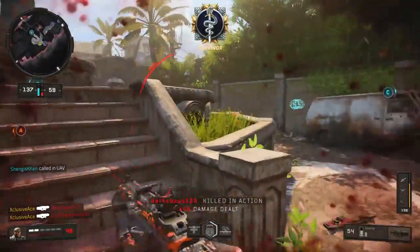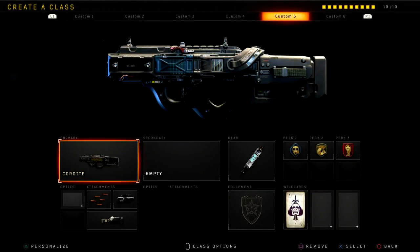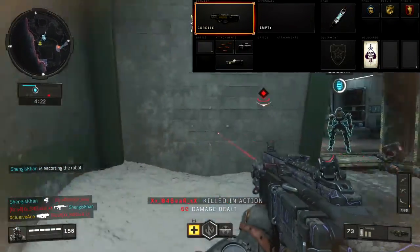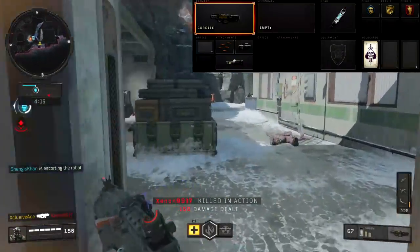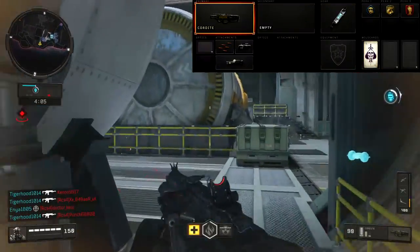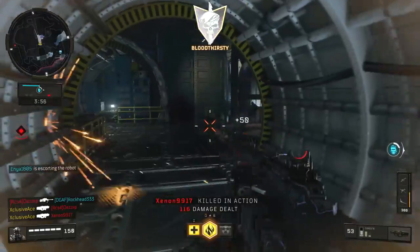Next up is a class with the operator mod. The operator mod is absolutely not necessary but definitely fun to use sometimes. This one uses Rapid Fire, Laser Sight, and the Belt Fed operator mod with no secondary. Gear is Stim Shot again for maximum aggression, equipment is Special Issue, Perk 1 is Tac Mask which helps a ton against specialist abilities, Perk 2 is Gung-Ho, and Perk 3 is Dead Silence. This class is a lot of fun — you never have to stress about reloading, you can just keep pushing your enemies.